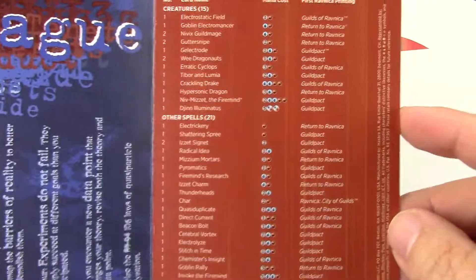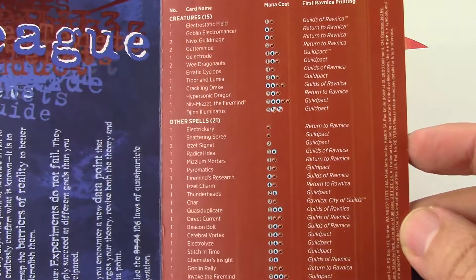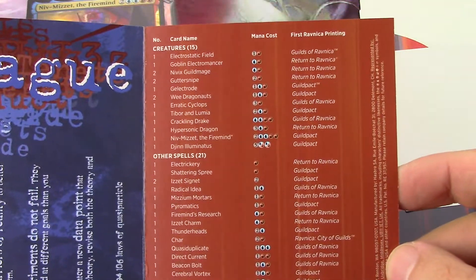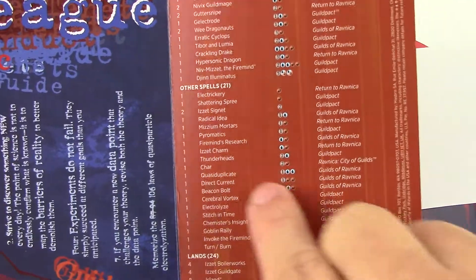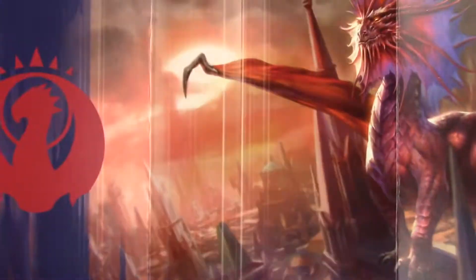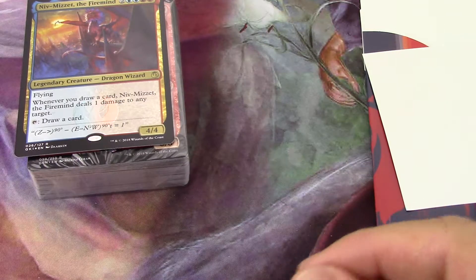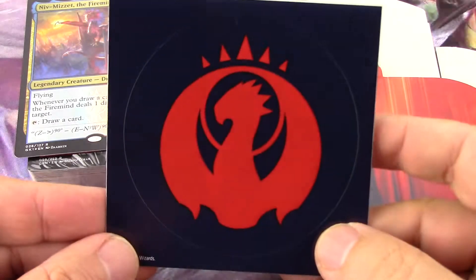Great care was taken to make these. They're just beautiful. I love these add-ons and I'm going to keep them because I'm building a gigantic Ravnica mega cube that'll take me many years to finish — I don't know if I'll ever finish it. The deck list tells you which Ravnica set — one, two, or three — the card came from, even though some cards have been reprinted across the Ravnica blocks. It also comes with a little sticker that you can put on your laptop or something.